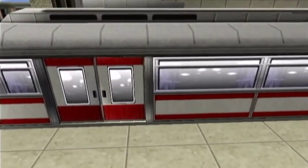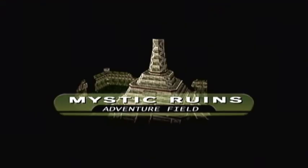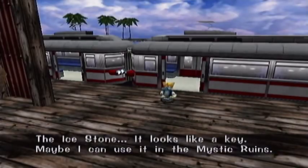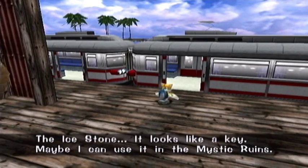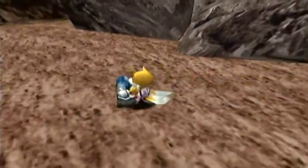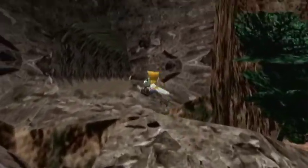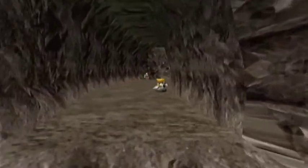I'm actually amazed that I was able to take the stone to the train in one go without bumping into the wall or anything. If you guys saw the last episode, you know that I went through the second mission for the Casinopolis Zone, and as a result I'm going to be doing the same for Ice Cap Zone, which explains why the hole is here already.